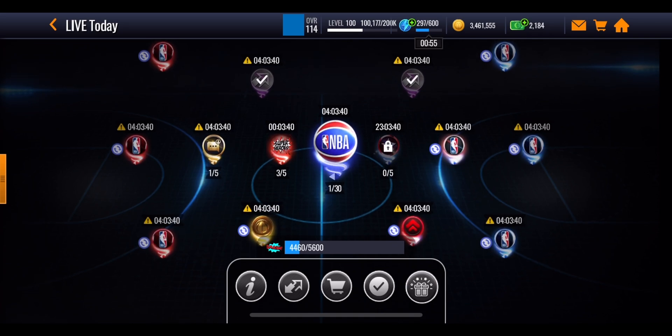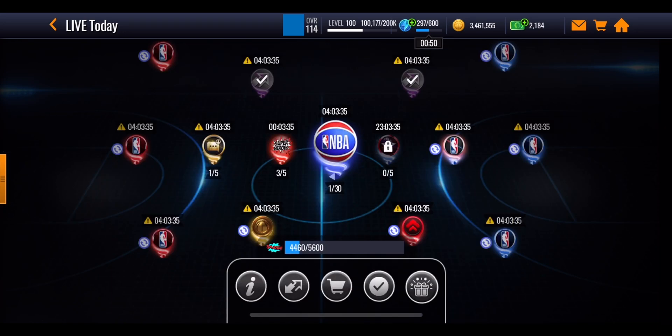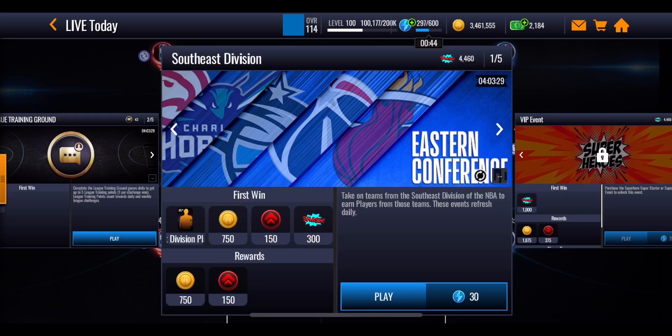You want to start off by playing through the events around the outside of the map. These include Division Blitzes, the Position Blitz, XP, Coin Blitz, the Game of the Night event, and the League Training Ground event. Each one of these on the very first event is going to give you 300 of those points. It's only the very first event you need to play through — the next one isn't going to give you those points.